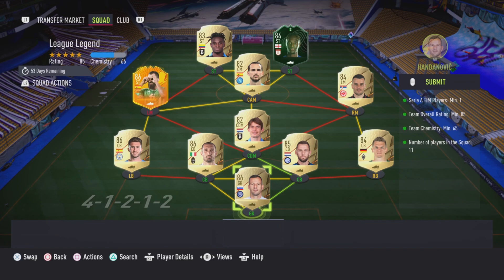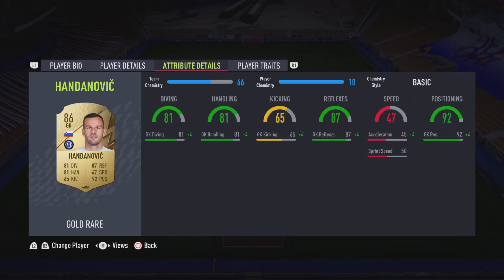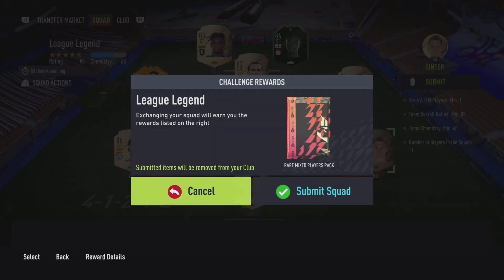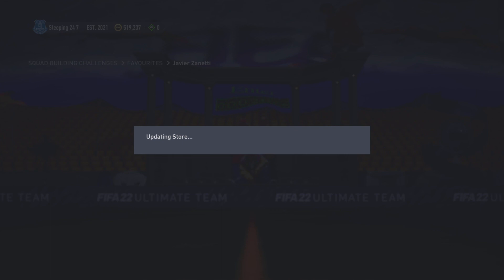85-rated with 65 chem — this is what we're using here. Tammy Abraham is literally just a special card that sits there, same as Borja Iglesias. This SBC literally cost me 800 coins. I did it with Paris — I think Paris is the only player I bought. Llorente's in gold, so probably about 10k for this whole SBC. Not using any Team of the Season cards in the SBC either, which is really good — we can keep those for the high-rated boys.